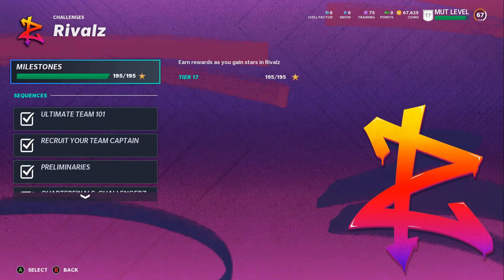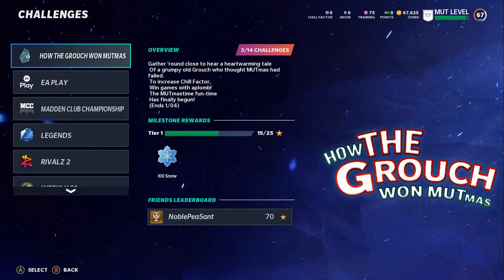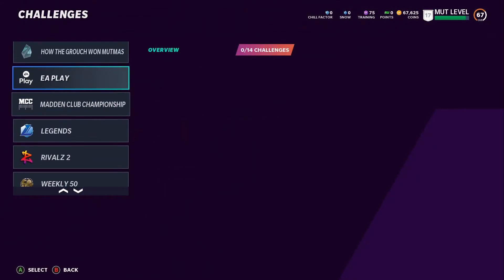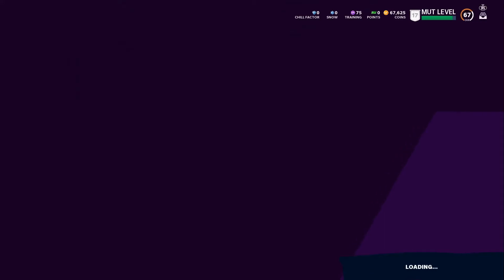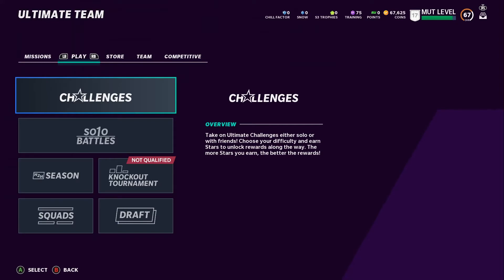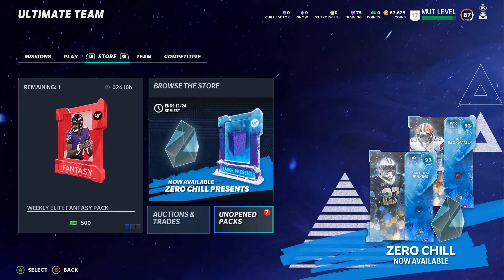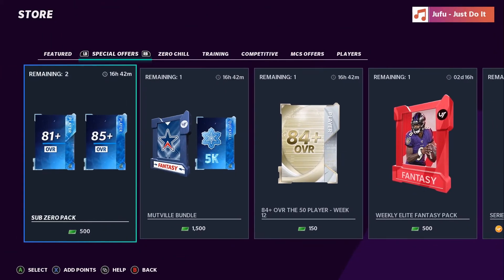I'd encourage anyone starting their team to complete the Rivals solos first — at least Series 1 — then move to NFL Epics and MUT Missions. The Christmas promo is also here, so do those objectives to get free players. We completed two objectives already, so we should get our free Chill Factor player soon. I'm also thinking about getting Lamar Jackson for QB. Checking the coin store — no store offers for coins, only for money, so we'll skip that.